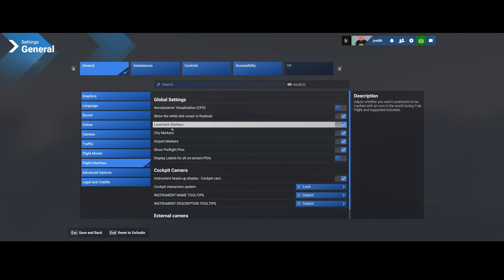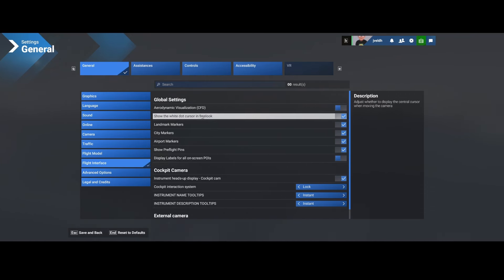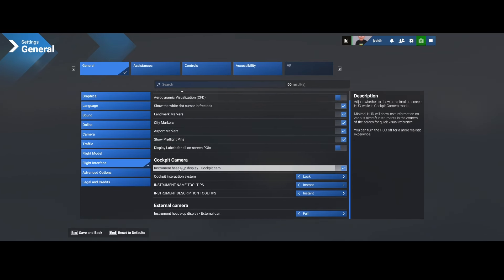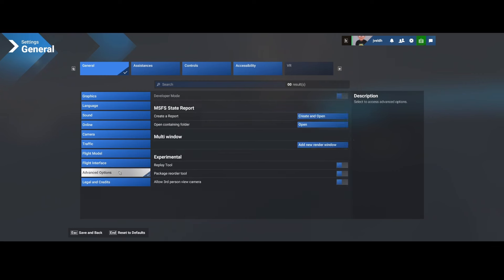There's also the white dot cursor in free look — in 2020 it was a bug, but now they've made it an option to switch on or off. The cockpit view mode has instrument, heads-up display, and cockpit cam settings. Advanced options include reporting issues, adding multiple windows, and experimental tools: the replay tool, the package reorder tool, and the allow third-person view camera — which was discussed in a developer webcast and is now available as an experimental tool.